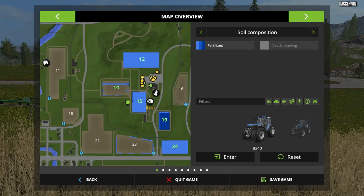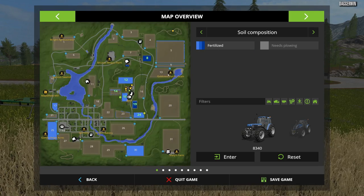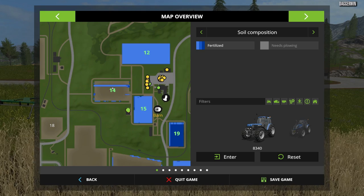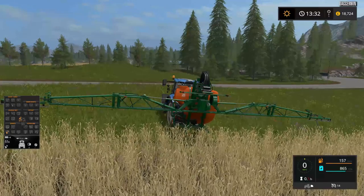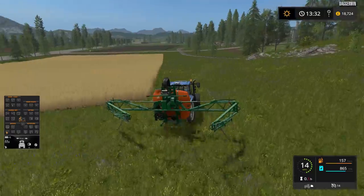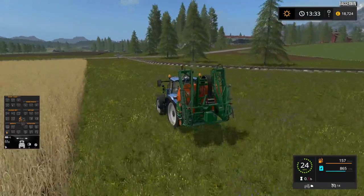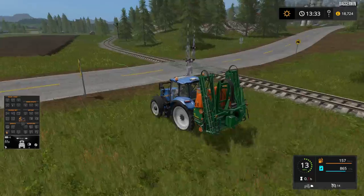Let's take a look at the map - finally we have another blue field. Field 23 isn't ours, so I'm surprised that farmer isn't fertilising it - weird. So field 14 is the final one we need to do, although that is poplars. So maybe we should do field 15 instead - field 15 may be a better one to do because that is corn. I don't know if the fertiliser does affect the productivity of poplars - I have asked the question before and got a very mixed response, about 50-50. All we can do is try it out for ourselves.